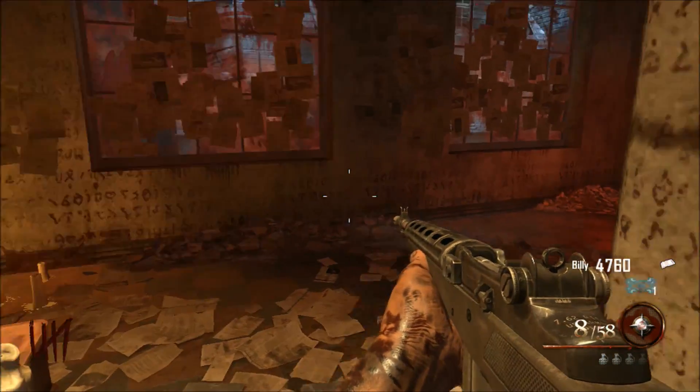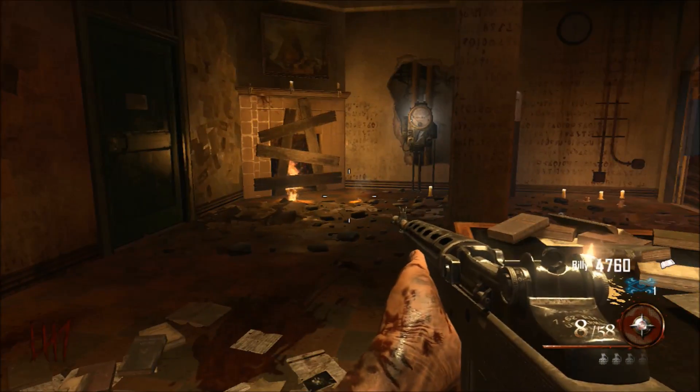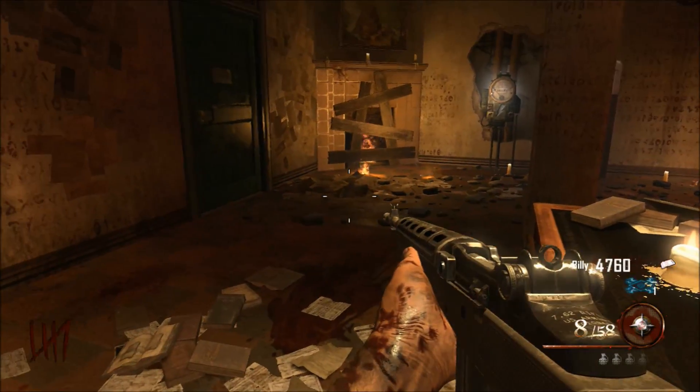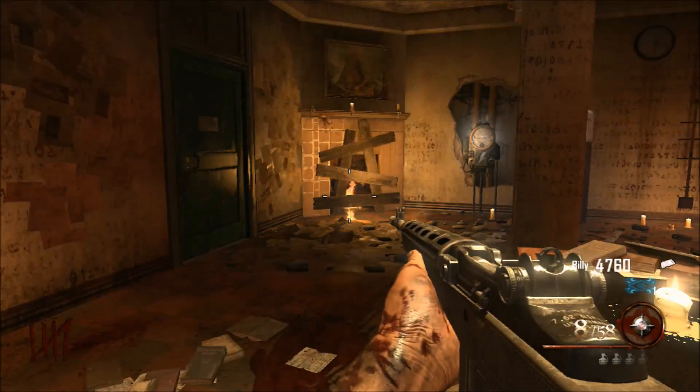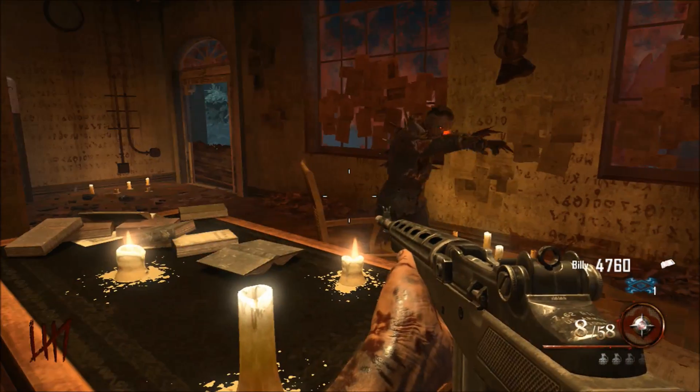When I turn around that corner to my left — as pointed out — there is a place where your friends can stand and the zombies won't come to them, so they can just keep shooting. It helps out quite a bit.